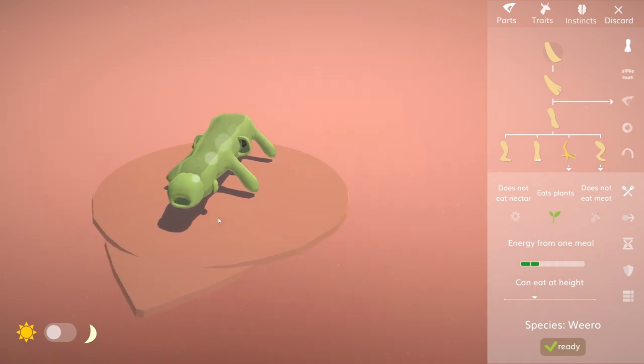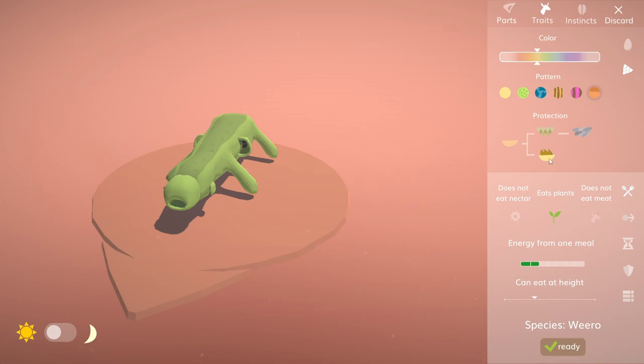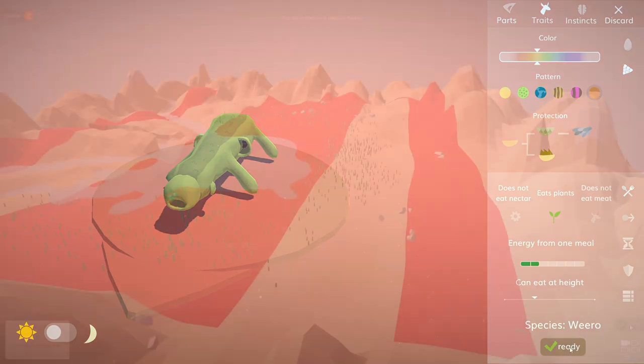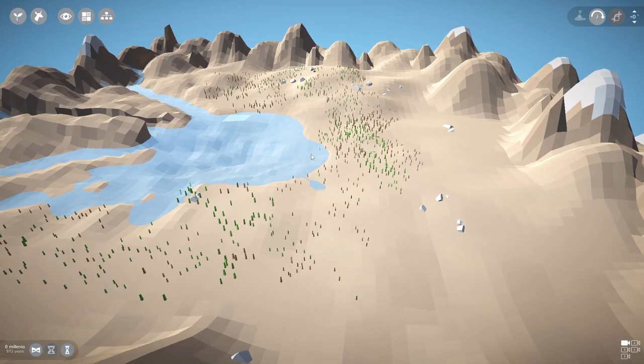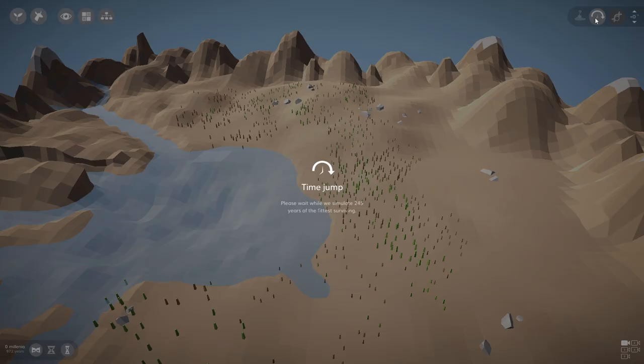Looking at the Wipo - one's got rid of its normal eyes and seems to have replaced them with better eyes. It also seems to have developed fur, which is interesting. What we can do now is basically just keep spamming the time skip and see what happens - each one of these jumps simulates five years of solid running.